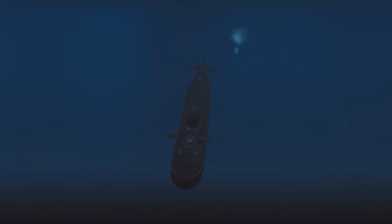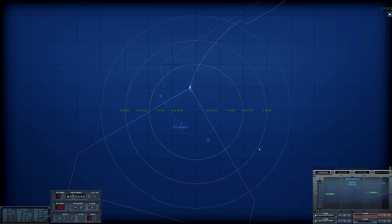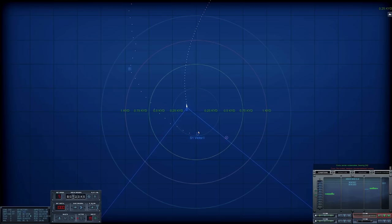Noisemaker bearing two four three. Diving hard. Can't see those — there we go. It's a shifting depth torpedo. The submarine is still tracking true at this point. The torpedo is inside the release point. Lost contact Sierra One, last bearing two zero one — contact breaking up.